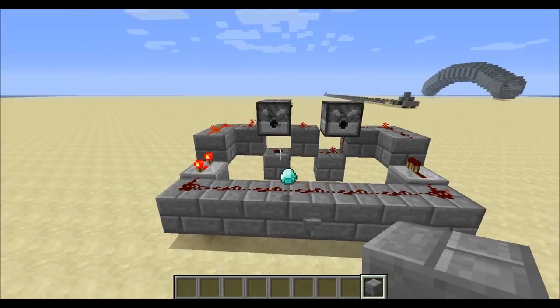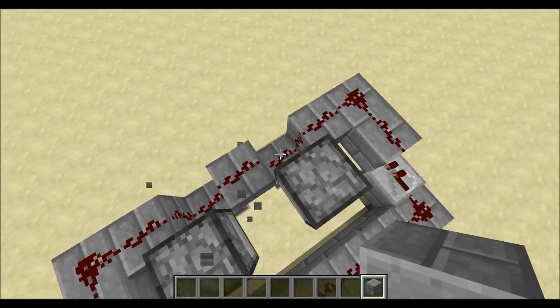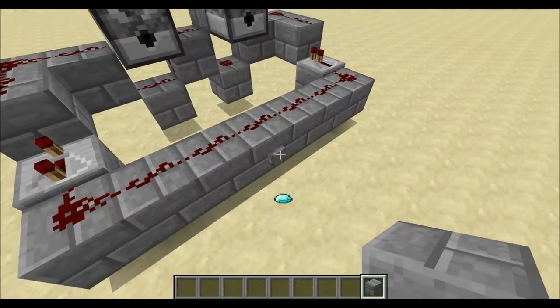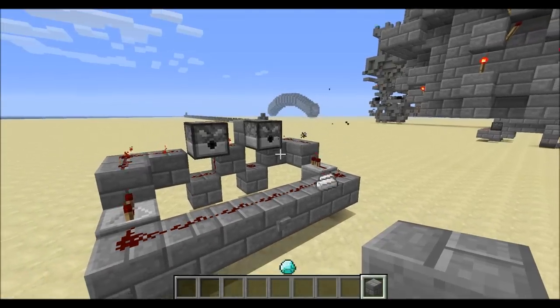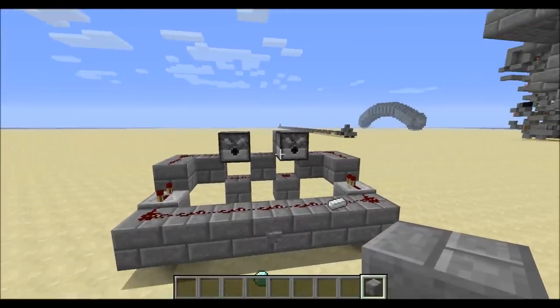Instead it has both of these lines running into the block behind this dispenser. If I get rid of this block and instead have one back here, it will trigger the other dispenser. That's the idea behind the switching between the iron and the diamond.